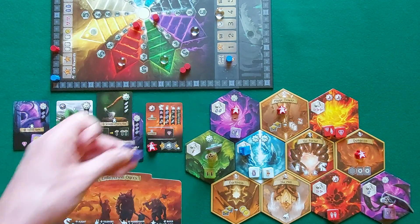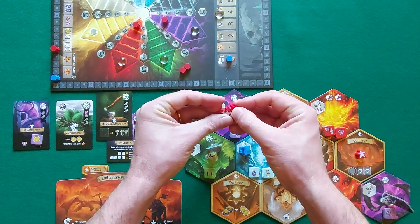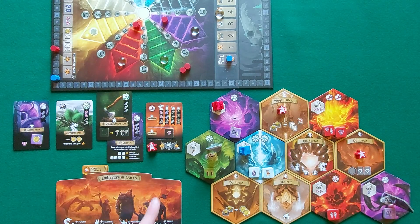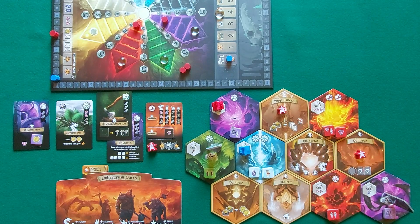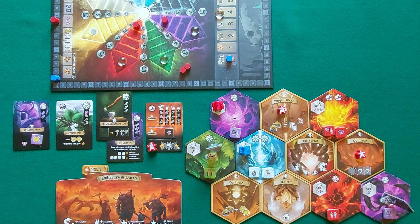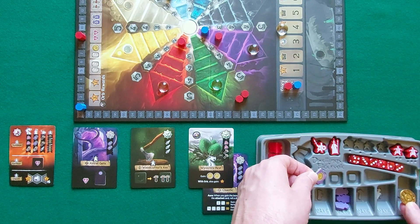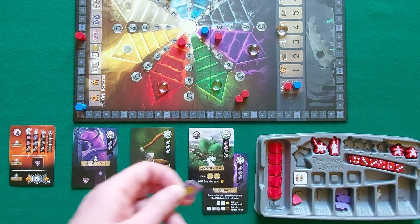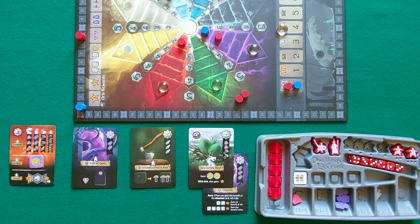A few turns later, red also recalls. Using this action, red builds a dwelling — exactly as done at the mill. On this elemental realm, they pay two potions and gain one level of Chaos, then place the roof on the worker. The action reminds us that when building a dwelling, the player also gains two victory points for each adjacent ruin and for each adjacent dwelling, whether their own or an opponent's. As a free action on their turn, instead of converting treasure tokens into resources, they can place them into slots on their tableau.